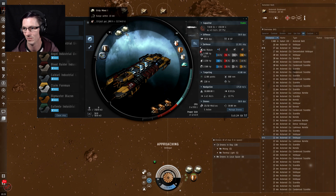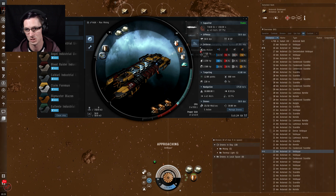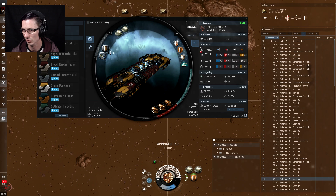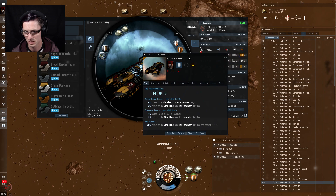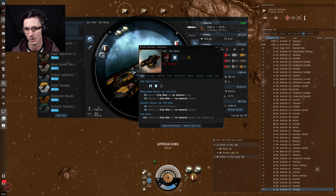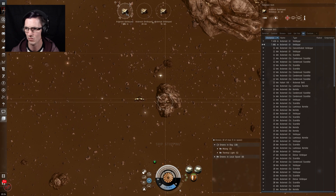Quick rundown of the Hulk's fit while we're getting there: two Strip Miner Is in the highs, thermal displacement, adaptive invulnerability, and some shield modules for a small tank. We have the Survey Scanner II, three Mining Laser Upgrade IIs in the lows, and some rigs to help it fit with a little more tank. Drone bay has Hobgoblins and augmented mining drones. Looking at the ship traits, it gets nothing but bonuses to mining — this thing is an absolute mining machine.